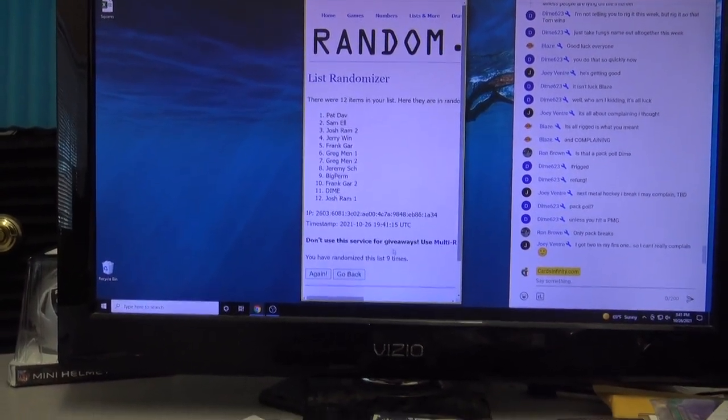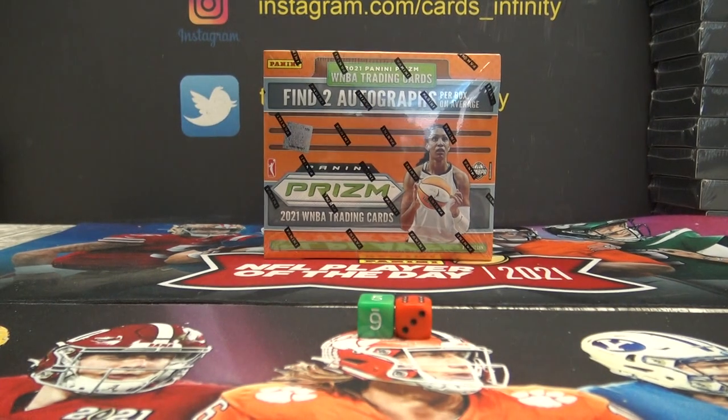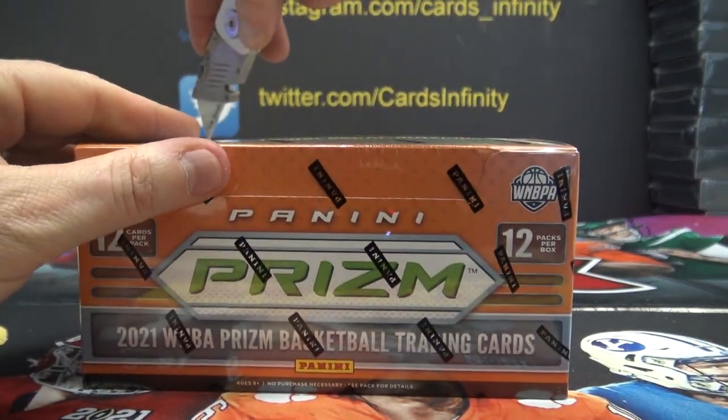Pat Dab, you'll get pack one. Josh Ram will try to play upset and take everybody's cards away. If it is a tie — like if there are two ones — we'll randomize to see who wins the low.